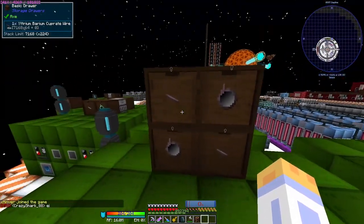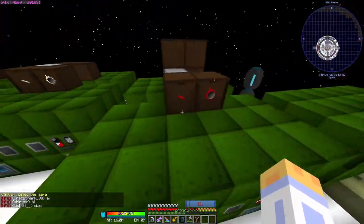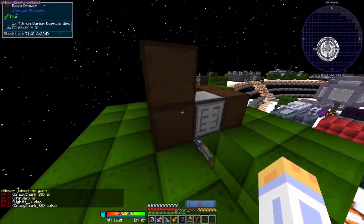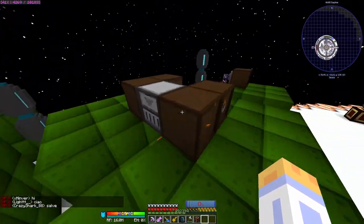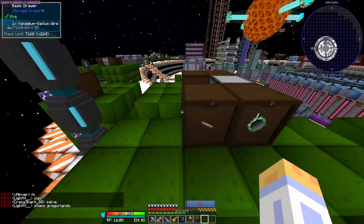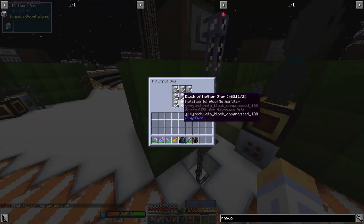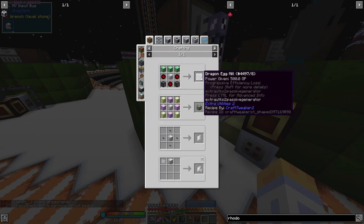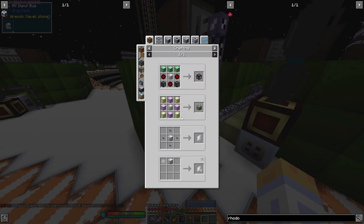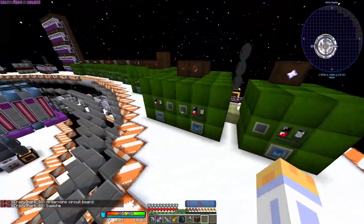I think we accidentally made two lots of yttrium barium cuprate, so we had to change that. The excess drawers got stacked here because of the drawer controller. We have red alloy, indium tin, rooted wire, vanadium gallium wire, and nether stars. You can't actually downconvert the block of nether star into stars directly — you have to use a forge hammer, which is a little bit strange, but it had to be done.